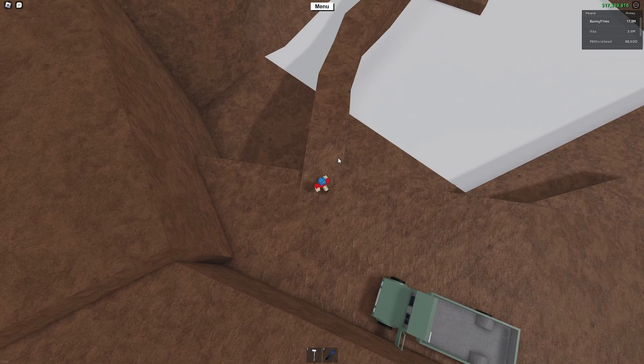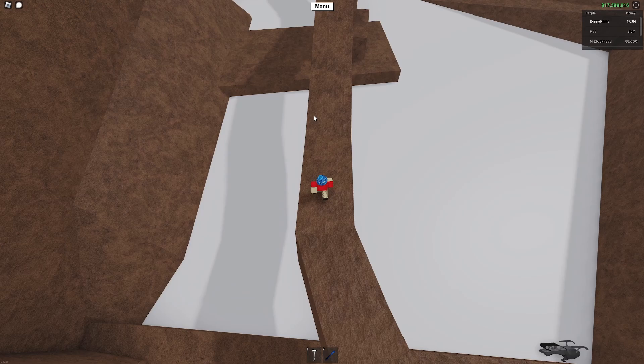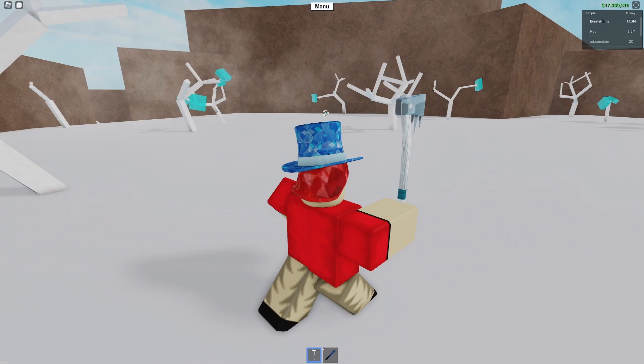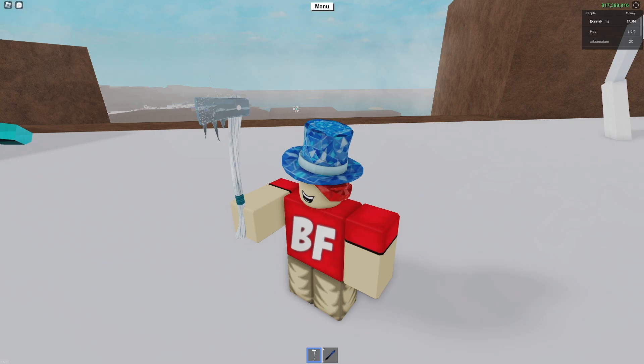It turns out that using the snowmobile isn't that great, especially for getting Ice Wood. So we're just going to leave it down there and respawn one once we get back to our base, but we're not going to use it to get any more Ice Wood. And here we are in the Ice Wood biome where we can go ahead and show off the brand new Frost Axe.